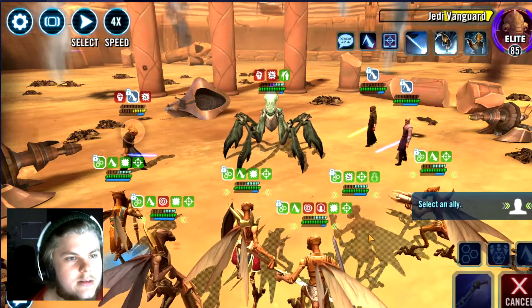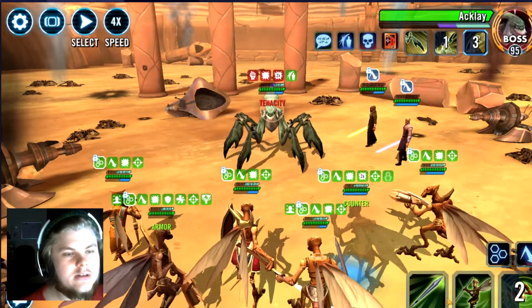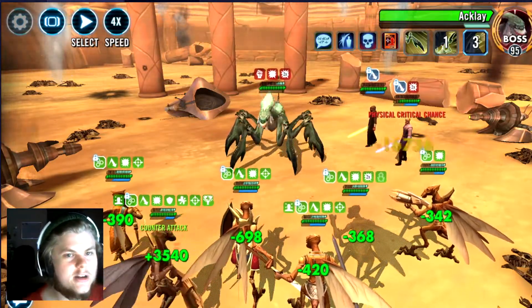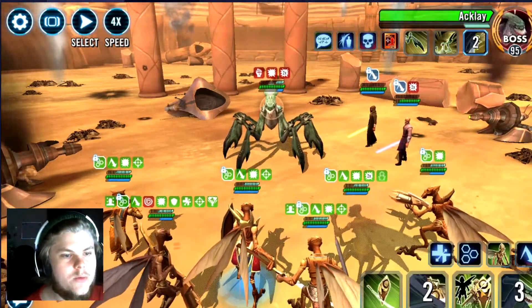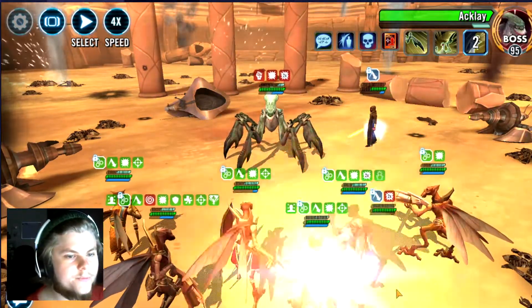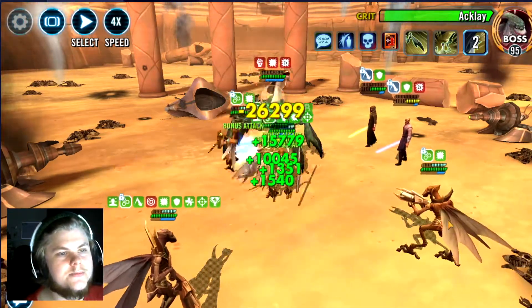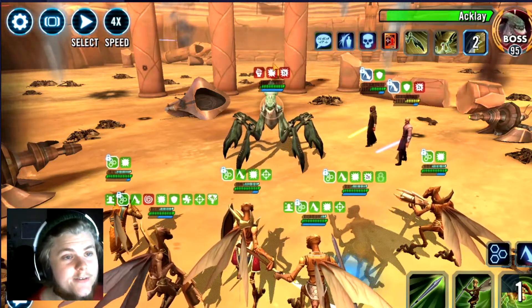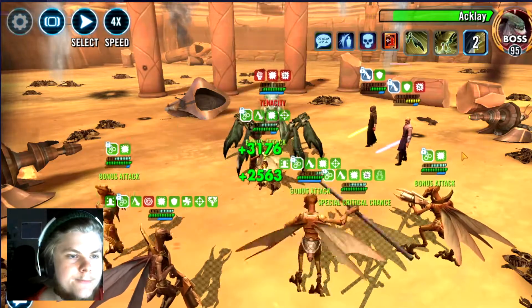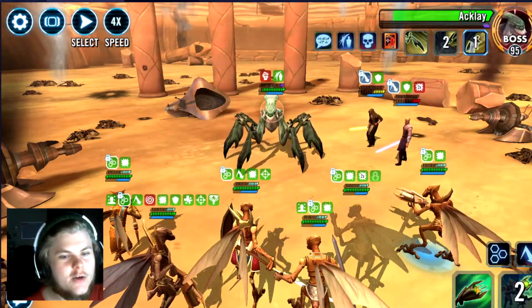Let's get Spy in here. We didn't get the offense down, but let's get it here. We've got to keep feeding him turn meter, but he's got offense down so it's okay. We don't want to use conscription — we're looking pretty good. Just keep pumping damage into the accolade. Let's call Spy for some more damage. We don't want to clear this offense down with that ability — he doesn't have an AoE yet.